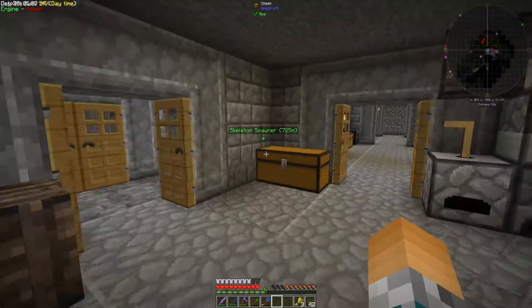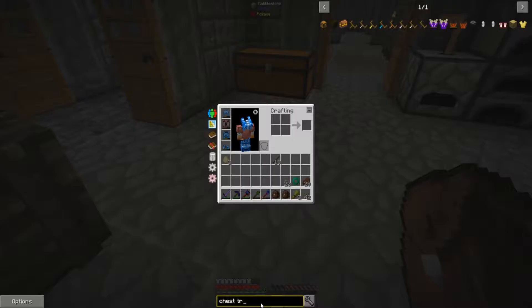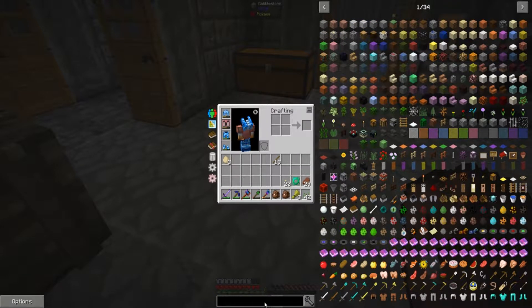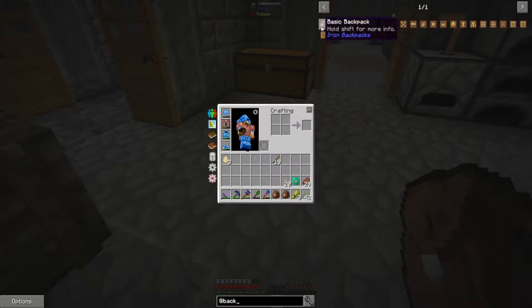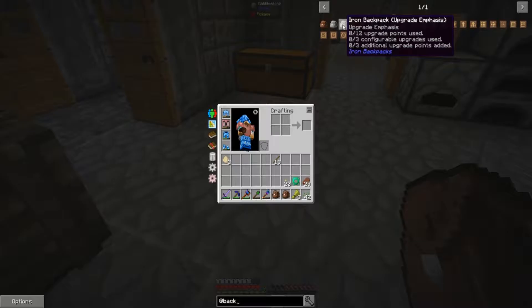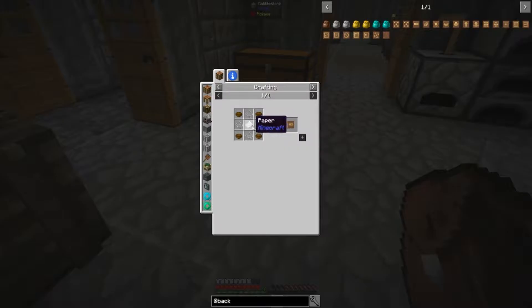Backpack upgrades — that's something I desperately need, because there isn't that much storage here. Let's see how we craft those. There's a basic backpack, iron backpack, storage upgrade — and there are all these different upgrades as well: additional upgrade points, damage bar upgrade which costs two upgrade points and adds a damage bar to show how full the backpack is. The recipe is bowls, string, and paper — not too expensive.